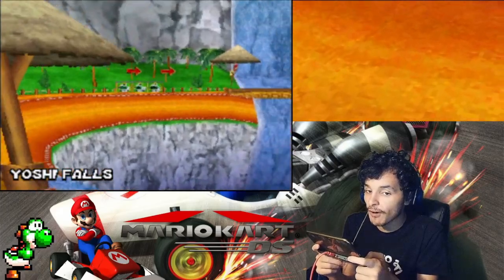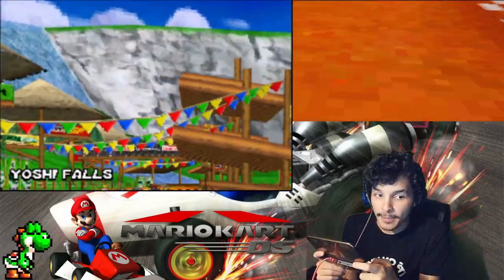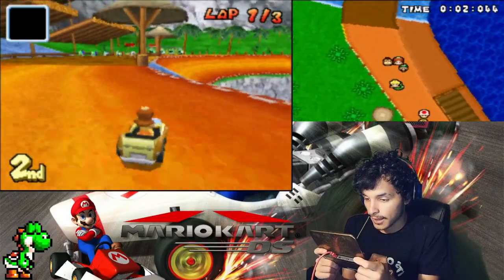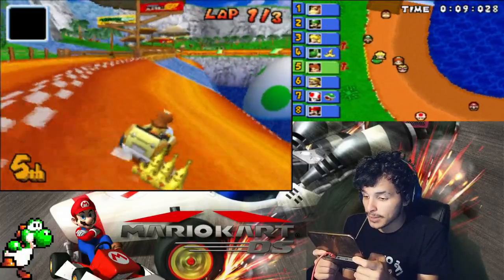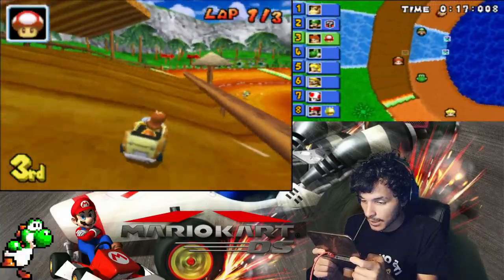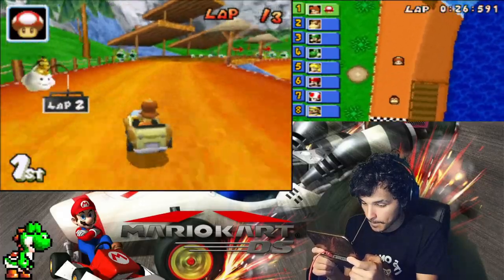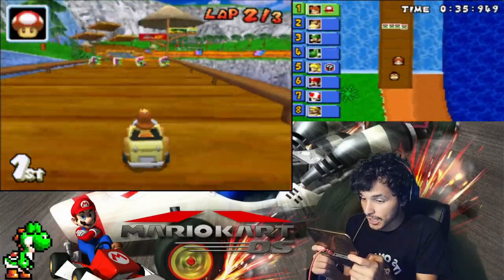Next race we have is Yoshi Falls — let's get the spread, let's go! That's why I don't like heavyweight opponents because he pushes me off. It's okay though. Hey, stop hitting the walls! Keep doing those power slides. I'm not going to use that mushroom just yet — DK's still catching up.